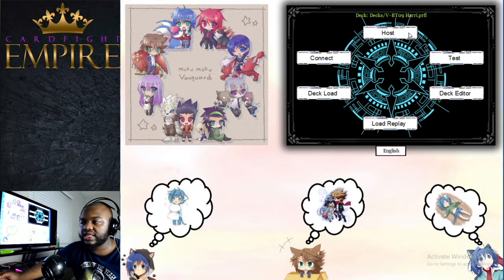Today we're covering the Harri deck. If you didn't play G format, Harri is a Pale Moon unit that was the forerunner of G format for Pale Moon — the ace card with all the strides and such. They remade him with new mechanics for Standard and his deck is really really fun.